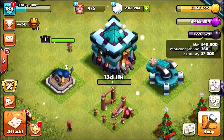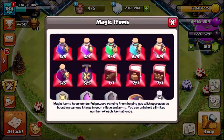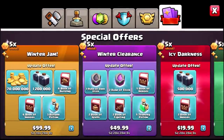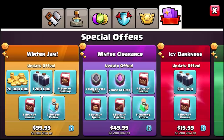We are starting with 1,226,000 Dark Elixir. I have got 2 runes of Dark Elixir and 7 books of heroes, but we're gonna need to spend more money. We are about to buy the Winter Gem 5x value: 1.2 million more Dark Elixir, 6 more books of heroes, and so much more.